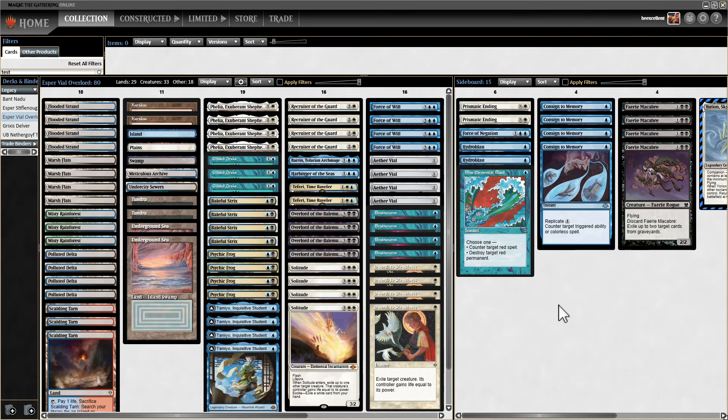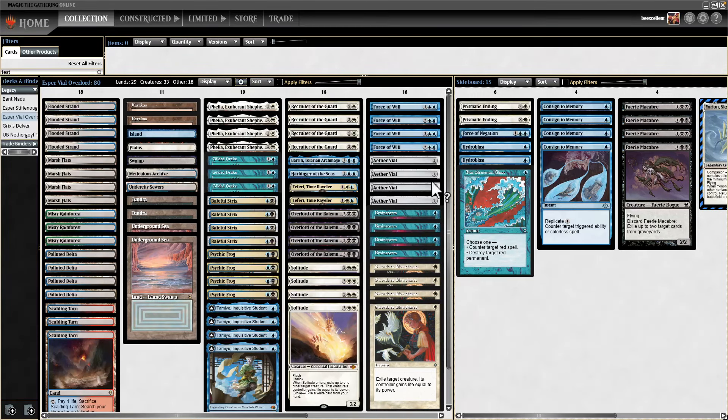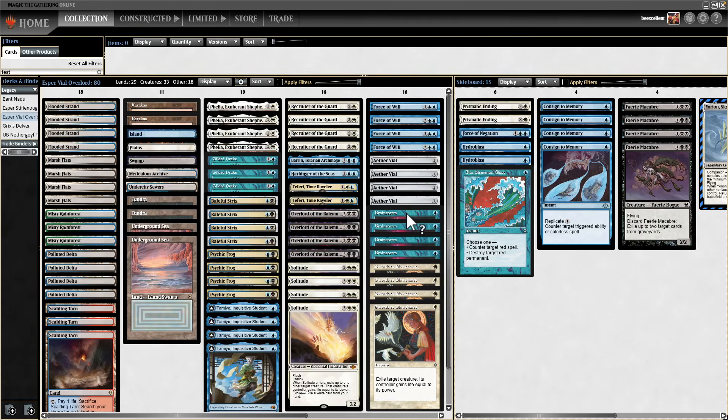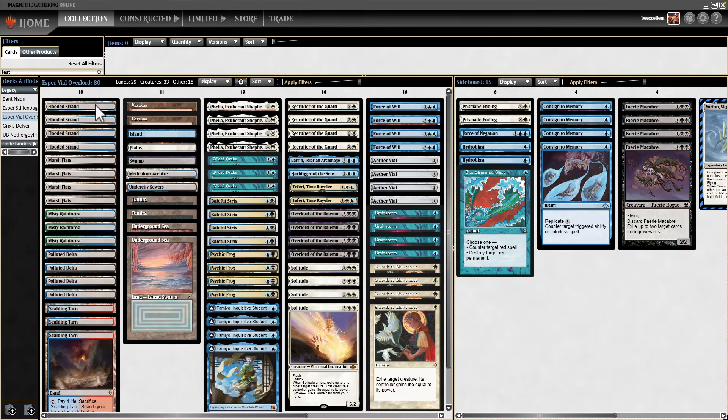It's an Aether Vial deck. The idea is you get Vial on the table and you start gradually building up value and outpacing your opponent by being able to deploy things. You draw a lot of cards, you deploy a lot of cards, and almost everything in the deck is permanent. You want to make sure you have some cards in your graveyard for Psychic Frog. This is a Brainstorm deck — we don't play Ponder because we need too high a creature count.